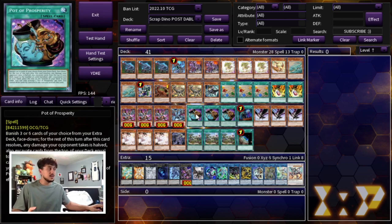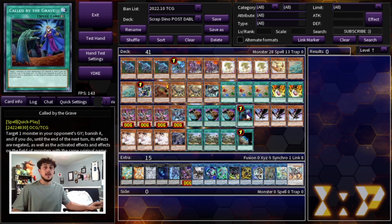We're playing three Pot of Prosperity. Prosperity is really good in this deck especially because it's a go-first combo version - you really don't care about OTKing your opponent. Funny enough though if you are going second there are ways you can actually OTK through Prosperity, especially with access to cards like Dugares in your extra deck. You still want to go first and see your combo pieces, and Prosperity always helps you get to them. We're playing one Called by the Grave so we don't lose to hand traps.